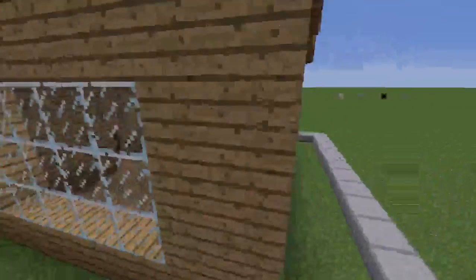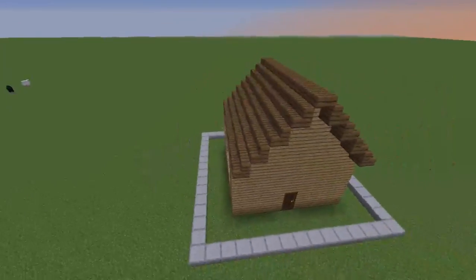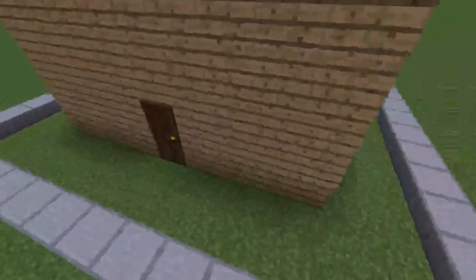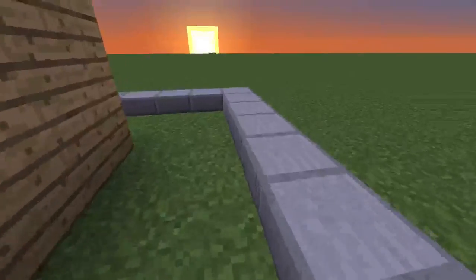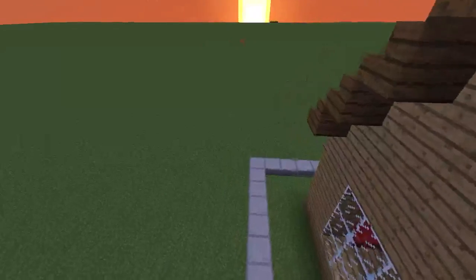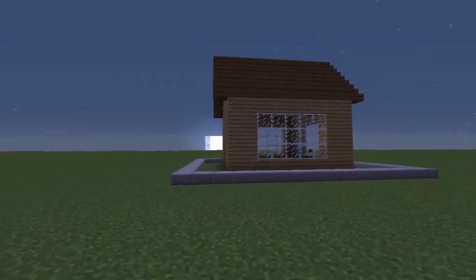The small house is very ugly, very flat, and the box roof is just hideous. Inside is actually quite empty and barren. I'm going to tell you how to make a small starter house look good and what you can do to make the shape not look so terrible.